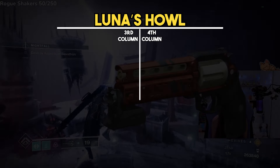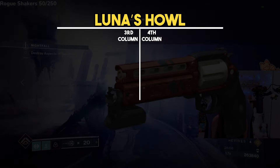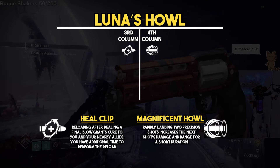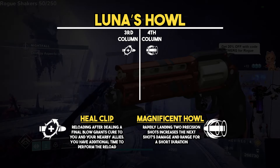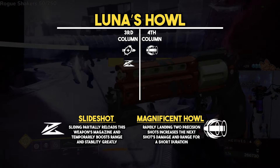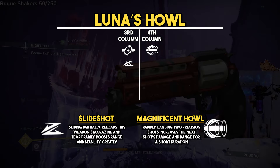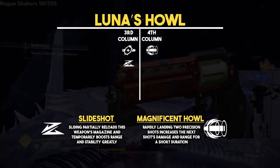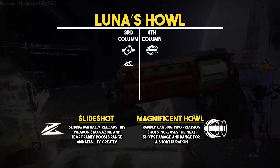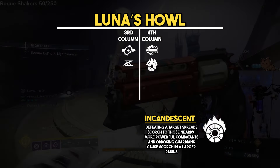Next we have Luna's Howl, a 180 hand cannon that keeps the 140 damage and rate of fire. The go-to roll is Heal Clip and Magnificent Howl. Heal Clip is great because after a kill you can instantly reload, granting you 60 HP and teammates 30 HP, and it also procs Ember of Benevolence. Magnificent Howl gives super bullets as long as you're getting precision kills. An alternative combo is Slideshot and Mag Howl — Slideshot gives increased range and reloads the weapon without counting as a manual reload, so you can keep reloading while chaining precision kills for those super bullets. Incandescent is also an alternative in the fourth column, spreading Scorch on kills.